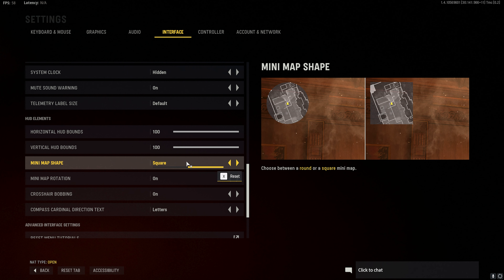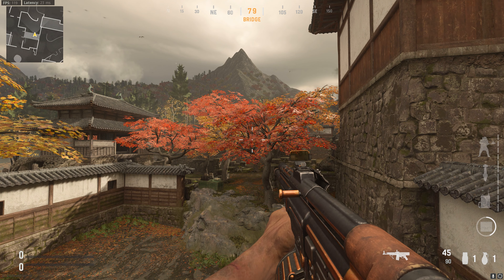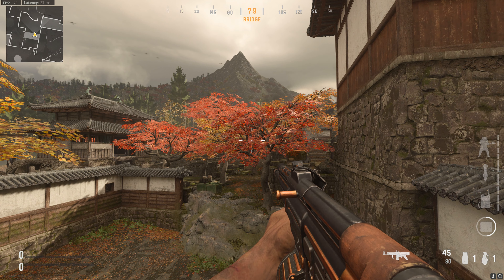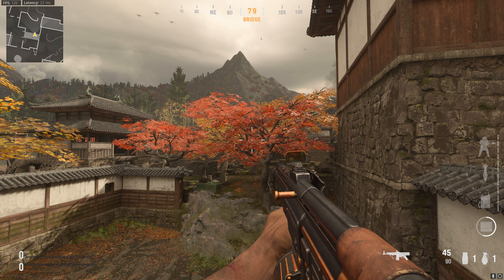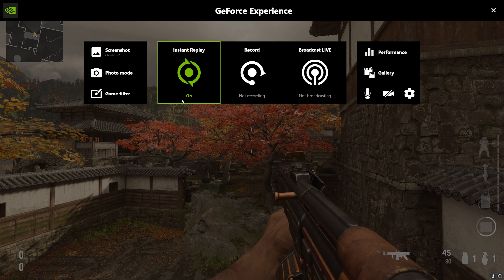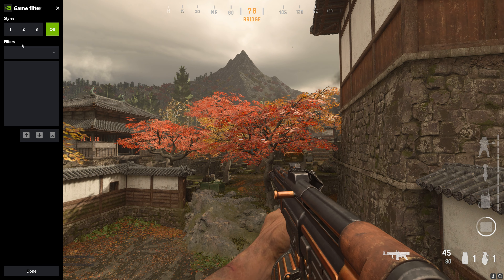The best way to improve visibility in Vanguard is to use Nvidia game filters. Game filters are fairly intensive on your graphics card and will impact your FPS. If you have an older GPU then you will want to skip to the next section for a less intensive method. To use game filters you will need GeForce Experience — we will have a link in the description. Once installed, you should be able to open the game overlay by pressing Alt-Z on your keyboard. Select the game filter option. If you get an error then follow the tutorial linked in the description to try and fix the issue.